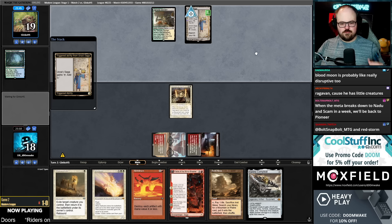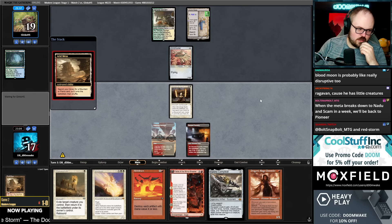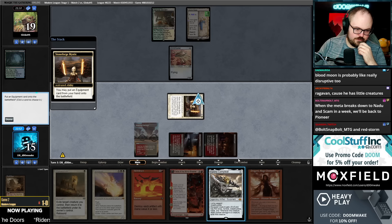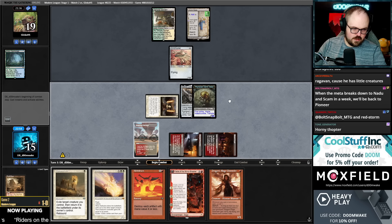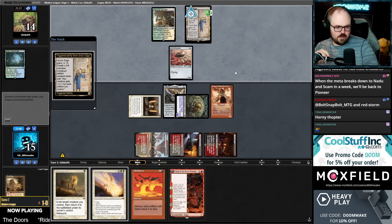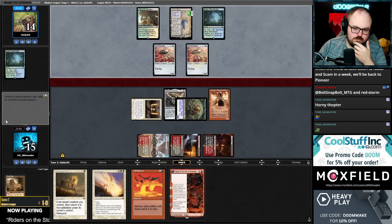Colossus Hammer — the horny thopter. I guess I can get the Blood Crypt because we don't really need a third white source. Put in Colossus Hammer. Attack for five with Blade Channeler. If they cast Nadu this turn we can just Solitude it — or maybe Meltdown, depending.